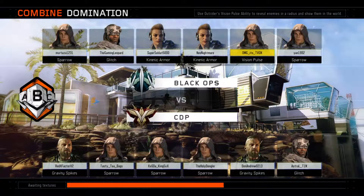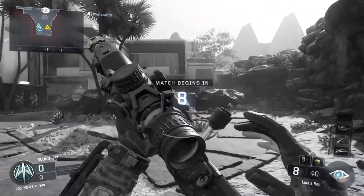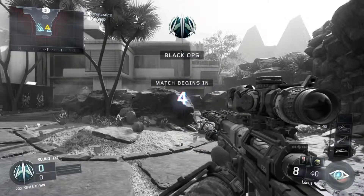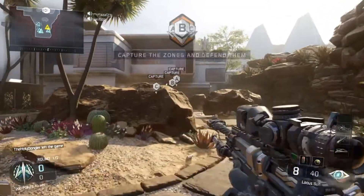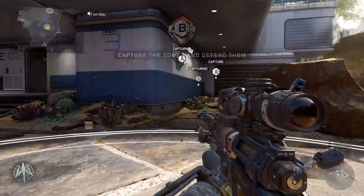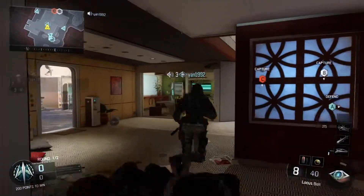Today I'm bringing you guys some more Call of Duty Black Ops 3 beta. We are using a sniper — I'm pretty sure it's called something, I don't know what it's called. This is my first time ever sniping, first time even picking up one. We are using the Vision Pulse, this is the Locust. Hopefully it'll be easy to use. Let's get it — okay, first time using a sniper, here we go.